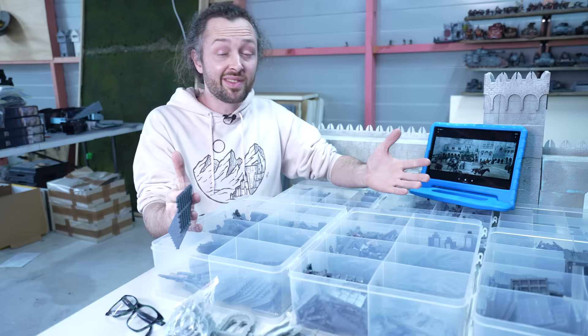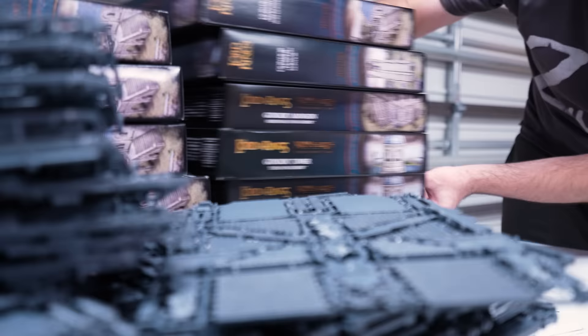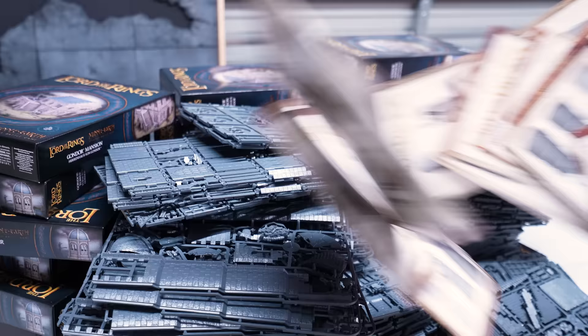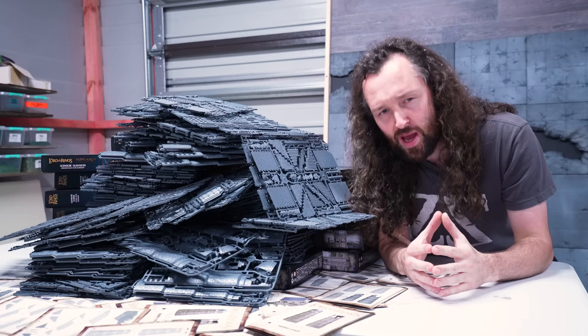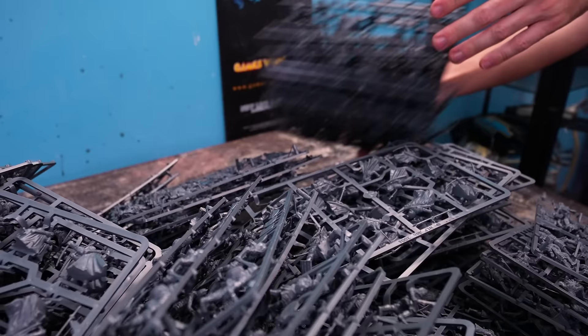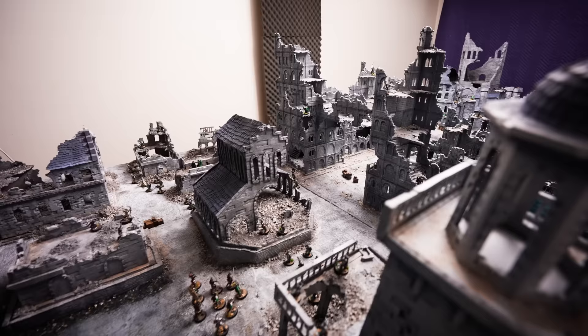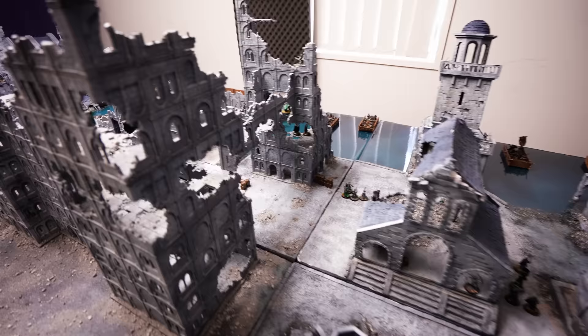We started this build with a very specific material. Earlier this year, Games Workshop sent me the biggest pile of plastic crack I have ever seen, including 70 sprues of the stunning new Gondor scenery. When we add this plastic mountain to the leftover pieces they sent me last November when we built the Osgiliath portion of the board, we've got an absolute horde of plastic crack.